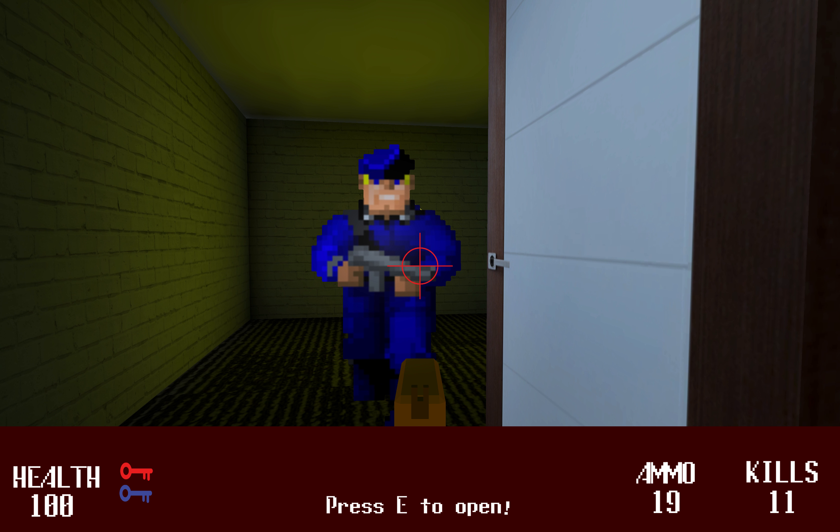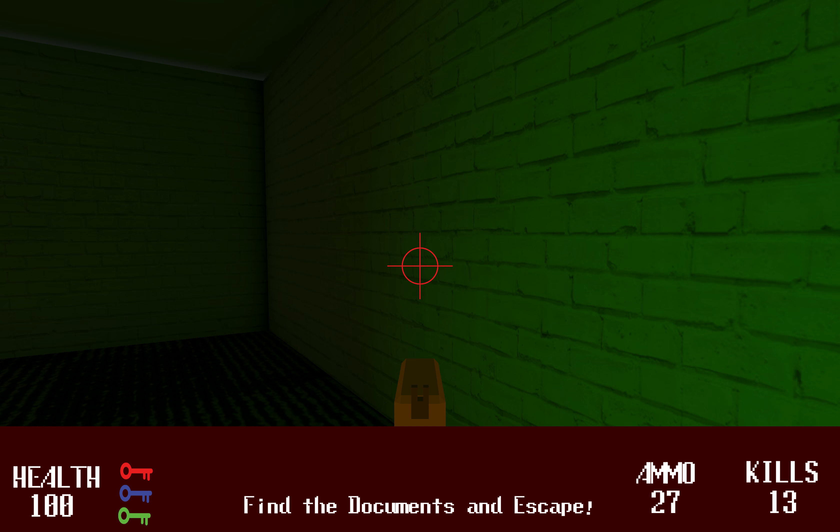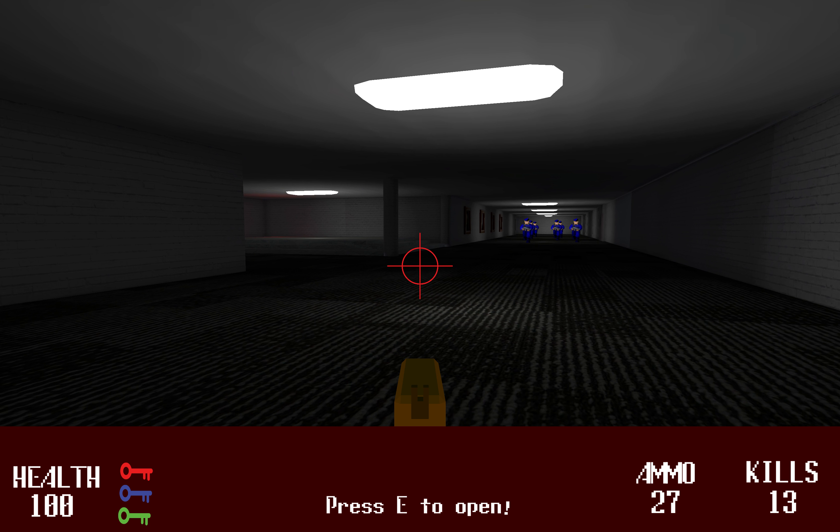This was a blue key door which has an ammo pickup as well as the green key needed to access the door that has the documents in it.